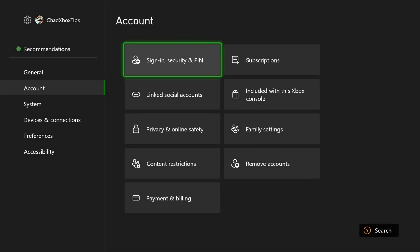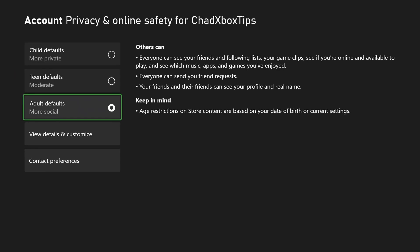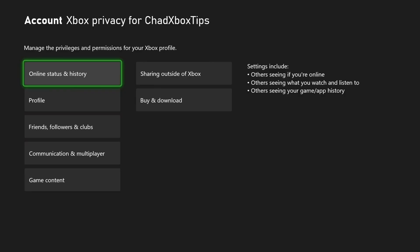From here, scroll down to Account, and then go to Privacy and Online Safety, and then go to Xbox Privacy.